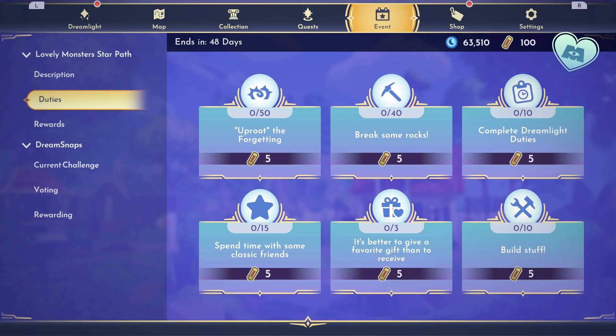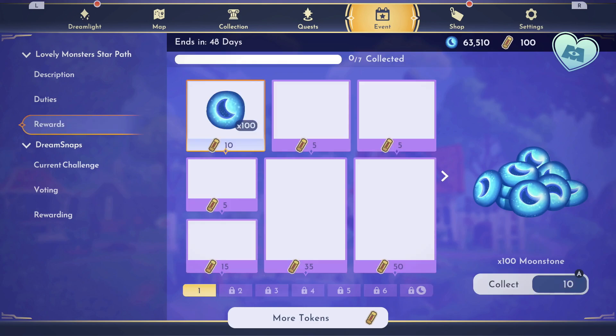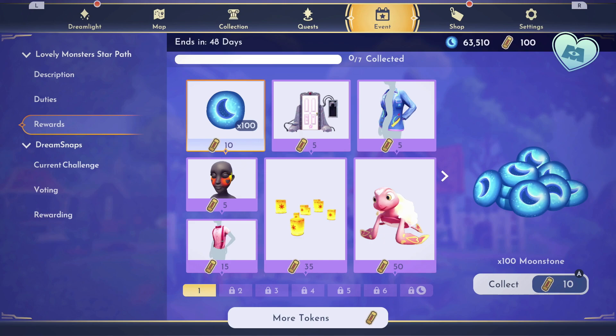Now you can see I can see 6 duties at the same time, and this is going to help me complete it faster. Over here, I'm going to be able to see all of the rewards and I can claim anything. I can also claim any 3 items on a page in order to unlock the next page.